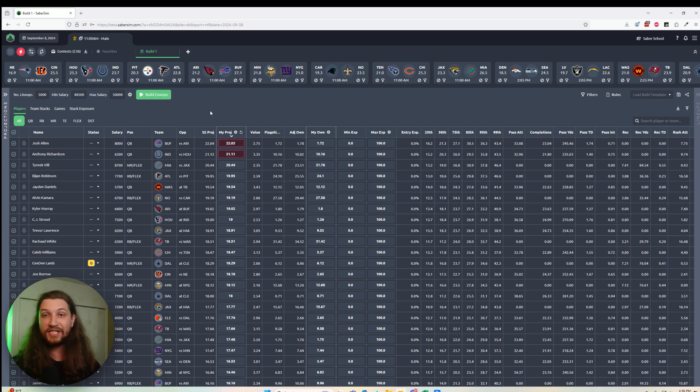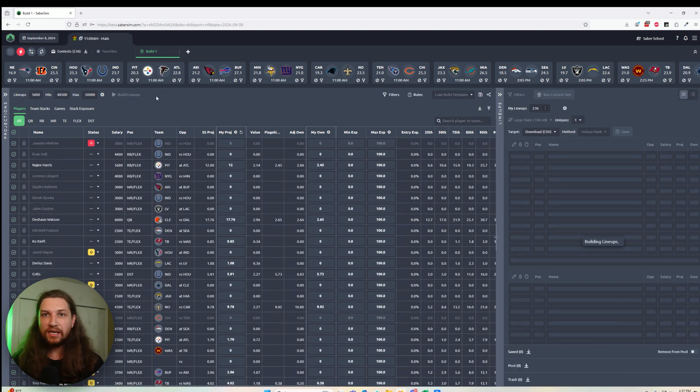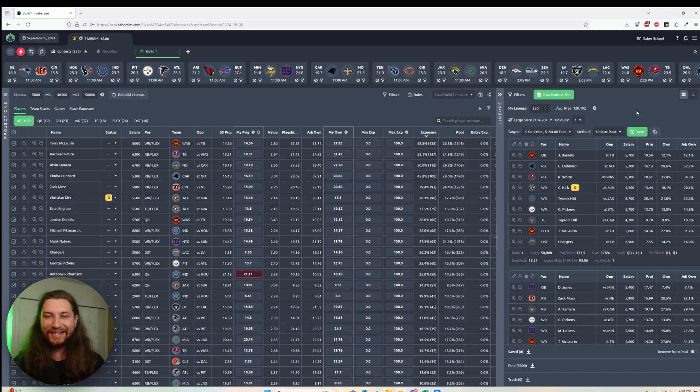These basically make up everything that used to be in the build settings pane. Now a lot of the other big changes are actually on the lineups page itself, so let's go ahead and start building some lineups and take a look. Overall on the lineups pane there is a reorganization of some of the information you're used to seeing, and a big improvement to the way that you ultimately end up filling your lineups into your contests.